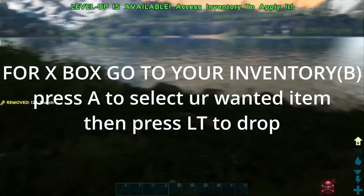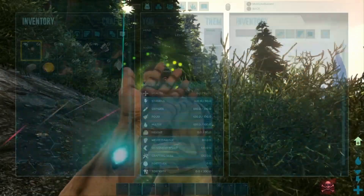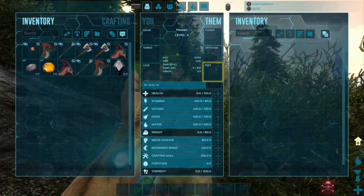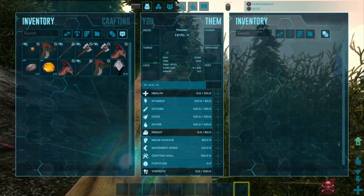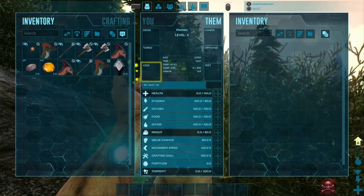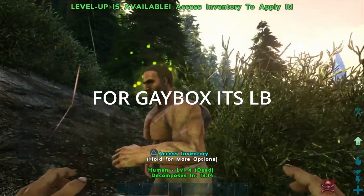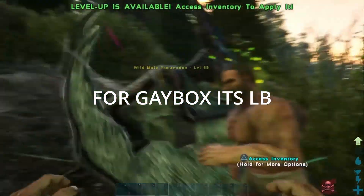Also, if you want to take stuff from people that died and it takes too long, just press L1 and you get all their stuff. So if all their items are to the right, just press L1 and you get all of them.